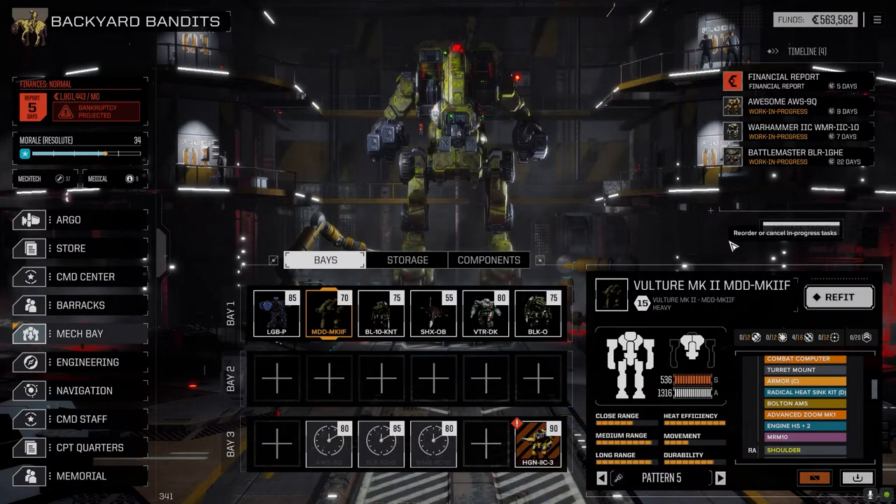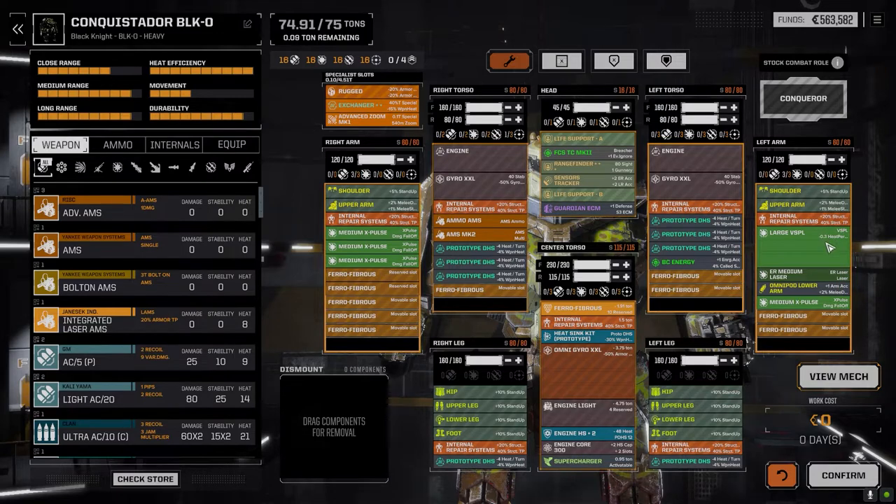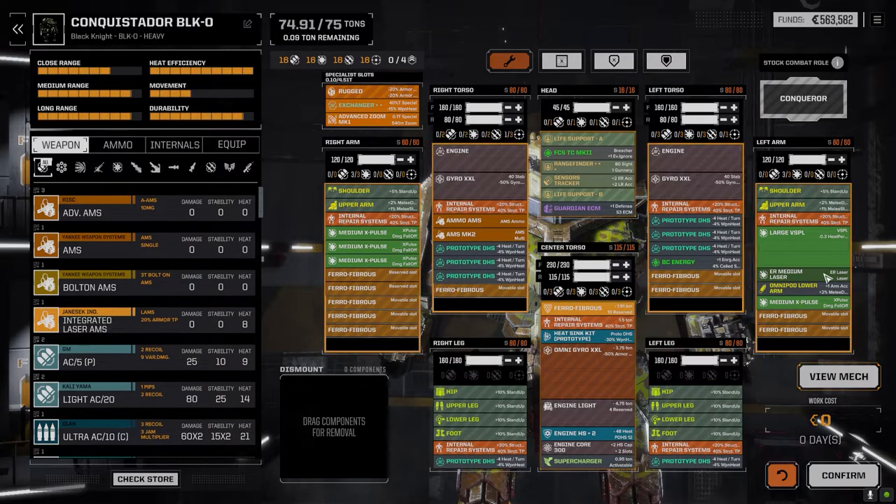And the Conquistador — I think we've got a really good loadout now. I was thinking about our Black Knight's original loadout with the four X-Pulses and the snub-nose heavy Gauss, and how we can make something very similar. We do have a supercharger in it, so if we run the two Black Knights together, they'll complement each other. We lost the right arm on this side, which had one of the large VSPLs, so I decided to leave it as an energy platform. I wanted to put the arm mount we picked up, but we need a lower arm and don't have that, so I put an Omnipod lower arm in — which gives it another plus-one accuracy.